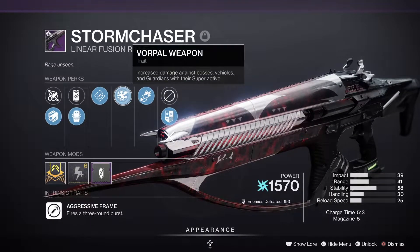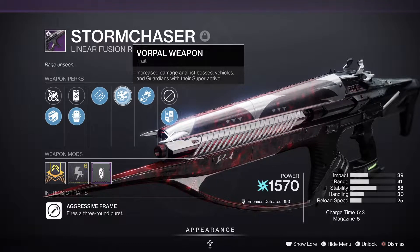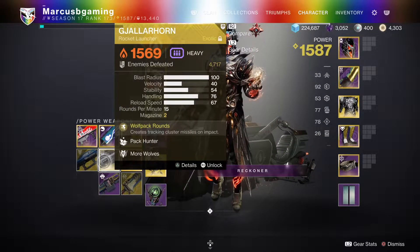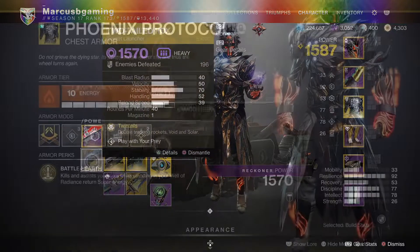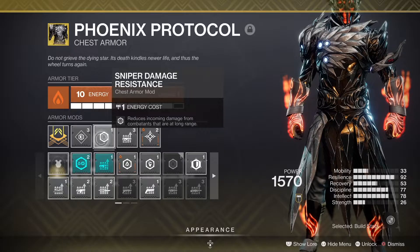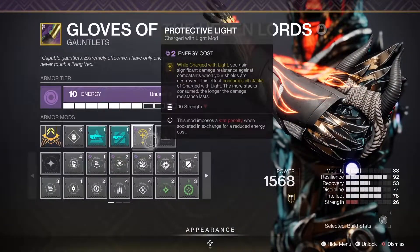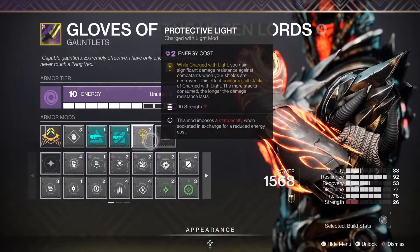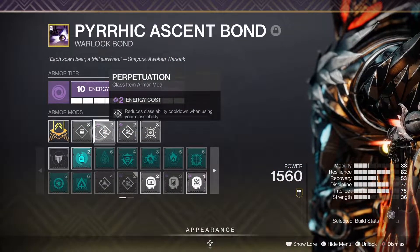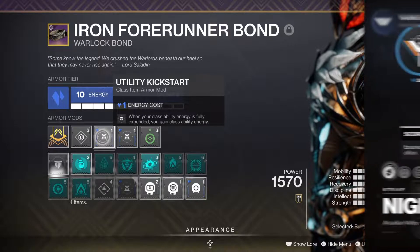For heavy, linear fusions like Storm Chaser with Vorpal Weapon and a boss spec mod, or Sleeper Simulant, or even a rocket launcher like Gjallarhorn or Two-Tailed Fox are great options. Don't forget a sniper damage resistance mod, your finder, reserves and scavenger mods, a shield break charge mod for getting charged with light, a protective light mod on a void armor piece, and perpetuation mods for more class energy. These are just opinions.